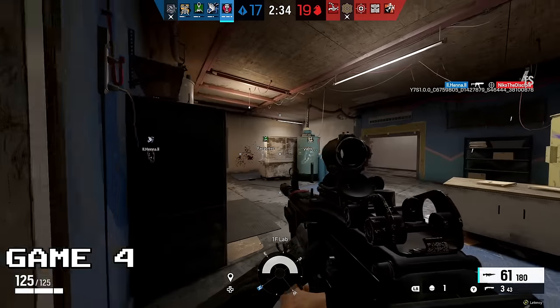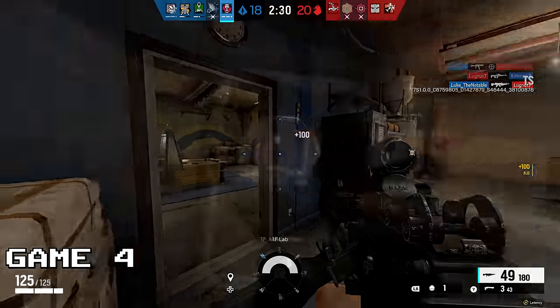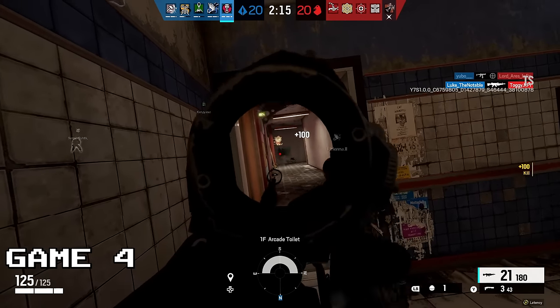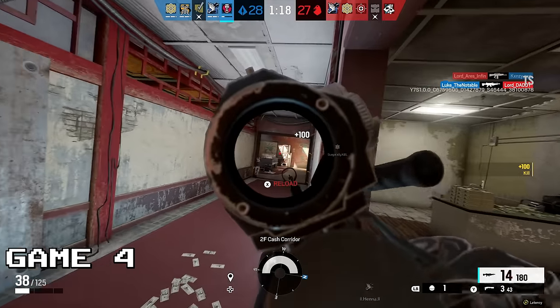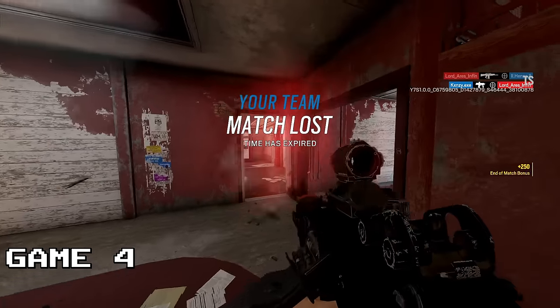After playing just four games of Rainbow Six Siege deathmatch mode, I think I can sum it up pretty accurately. When you play a game of Rainbow Six Siege, in the last 30 seconds of every round it's absolute chaos with bullets flying everywhere. Somehow deathmatch captures that last 30 seconds of chaos perfectly for a whole five minutes. But don't just take my word for it — go try it yourself. The game's free this week anyway.